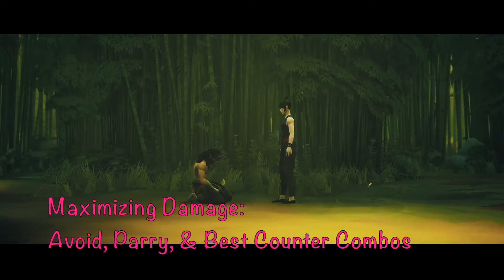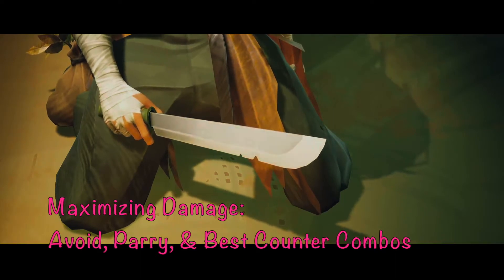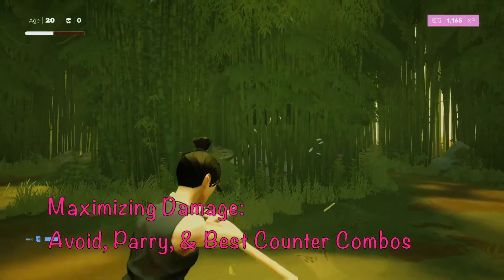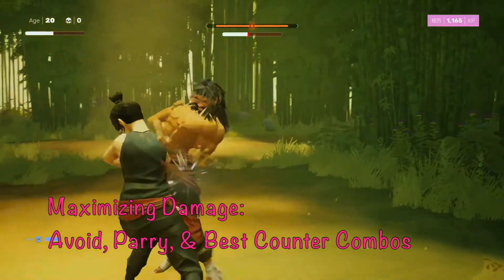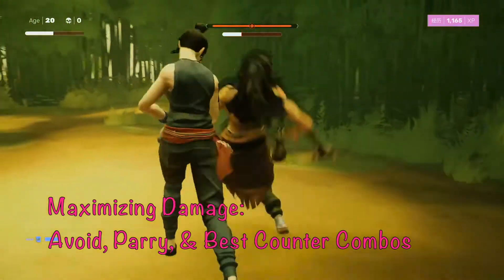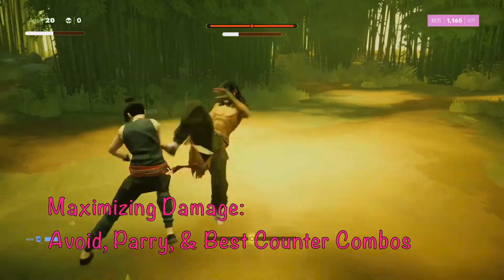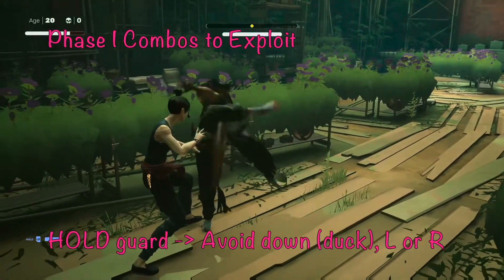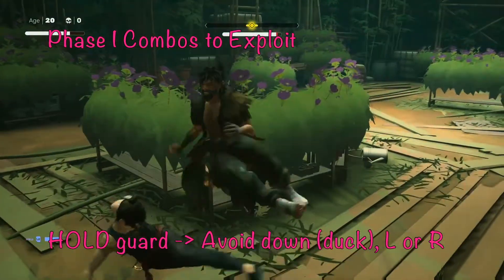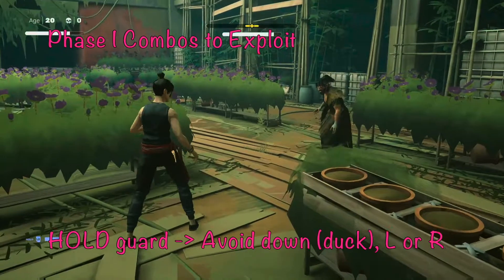Now we're at maximizing damage — the best ways and strategies to avoid and parry Fajar, and what combos do the most damage. The goal is to open those vulnerability windows and find combos that do a lot of damage. The phase one combo that you're going to punish him for almost every time is that two-phase combo that starts with a double kick and then a high kick or a straight kick.